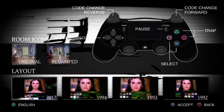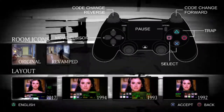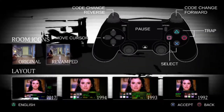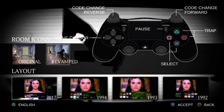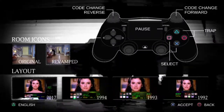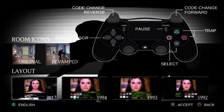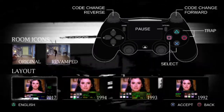Room icon: Original or Revamped. Revamped — that's funny. It doesn't use the analog sticks, which is weird. Code change reverse, code change forward, using the traps, and selecting. Okay, this is very basic. 2017, 1994, 1993, and 1992 — that's how the screen is set up.